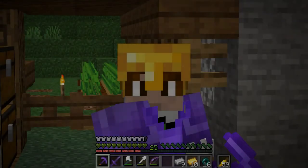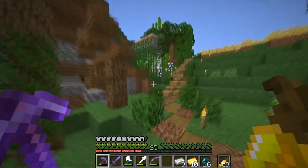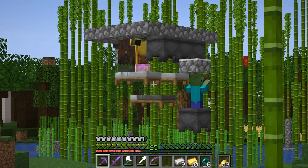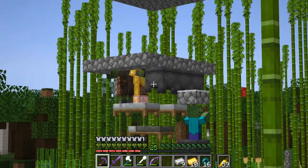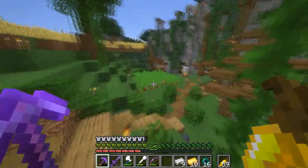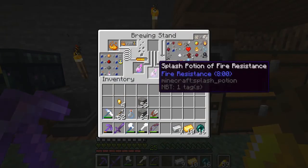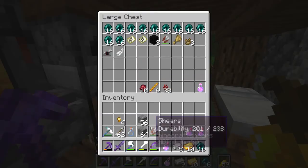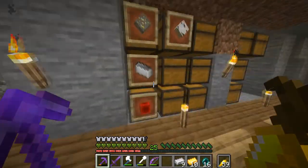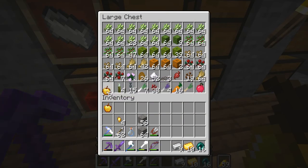Hello everybody, welcome back to Dinnercraft. Today we got a problem - I was AFK all night and I don't know what happened, but there's zombies now. So we gotta brew a couple weakness potions, a lot actually. I think we already have one. Those are my fire resistance potions. We need a weakness potion - I think that's a fermented spider eye. We also need a golden apple, so take three of these.